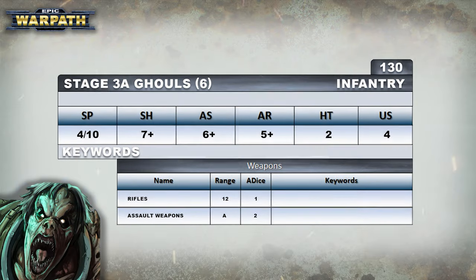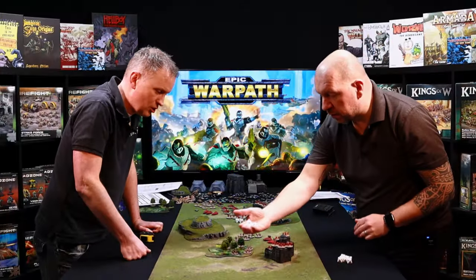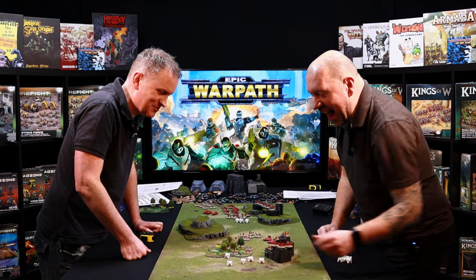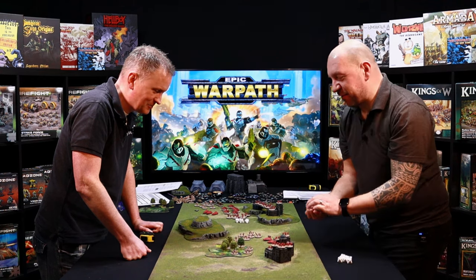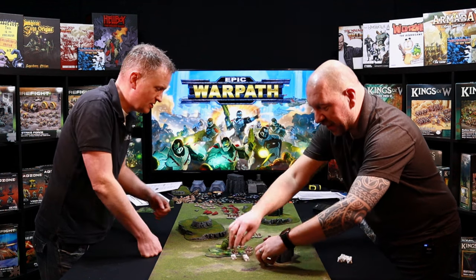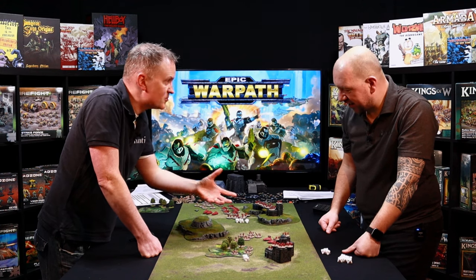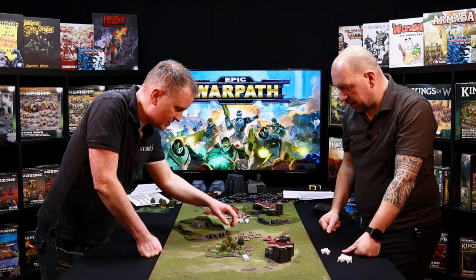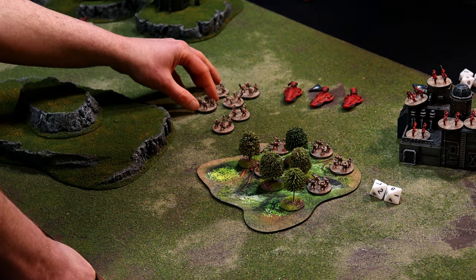We had five hits there. Now you roll against armor. My ghouls have armor five, so any fives or more will kill stands. Rolling again to demonstrate — we got two hits, so that's two casualties. Unless they've naturally got some kind of save or have been given one via an order, that's it — you remove two bases, choosing from any eligible bases that were in range or line of sight.